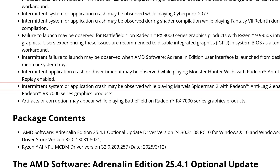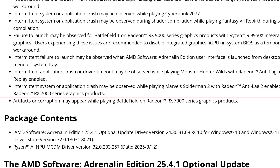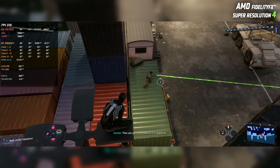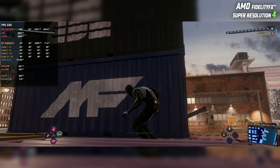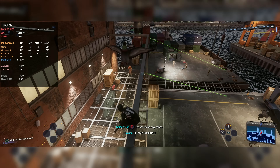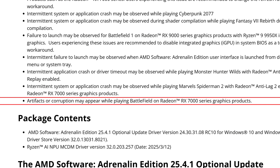Intermittent system or application crash may be observed while playing Marvel's Spider-Man 2 with Radeon Anti-Lag 2 enabled on RX 7000 series. I played most of the game on the RX 9070 XT and 9070 with no issues, but when I used the 7900 XT I did experience some crashes and black screens with Anti-Lag 2 — occasional but they did happen. AMD has acknowledged the issue. The last known issue: artifacts or corruption may appear while playing a Battlefield title on RX 7000 series, though it's unclear whether it's Battlefield 1 or Battlefield 2042.